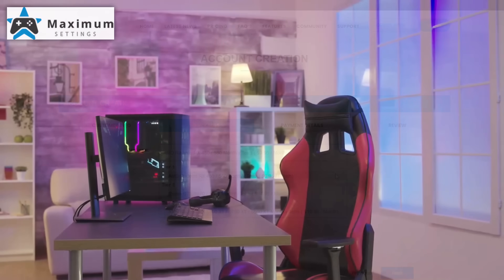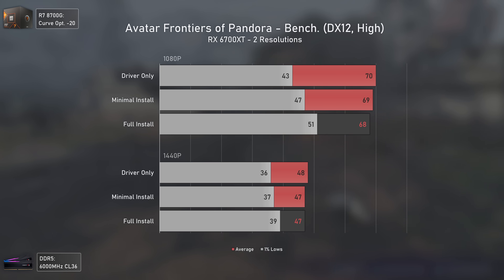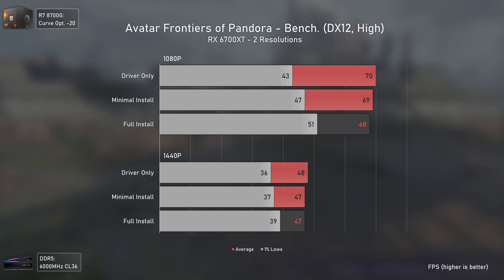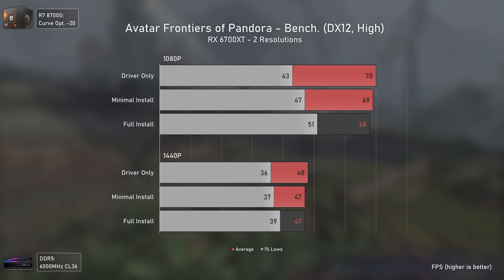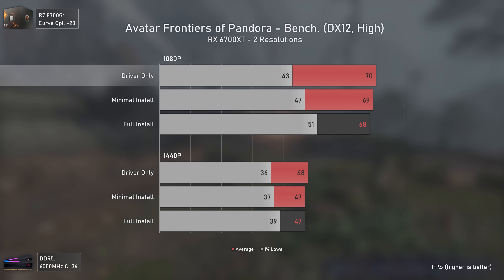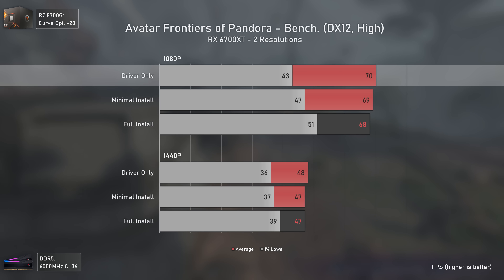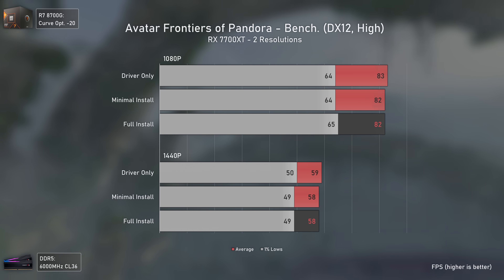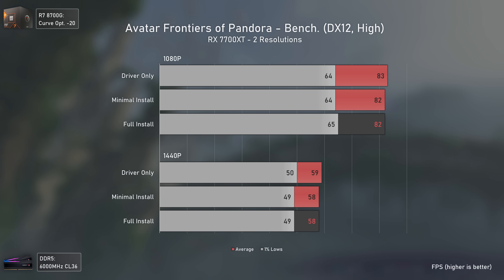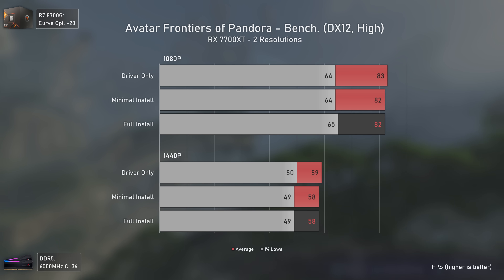Starting with Avatar: Frontiers of Pandora and the RX 6700 XT at both 1080p and 1440p, we have some odd results especially at 1080p where the driver only has slightly higher average FPS but somehow got way lower 1% lows, which is unexpected. With the RX 7700 XT, things were basically in line as they should be, with all results staying within the margin of error.